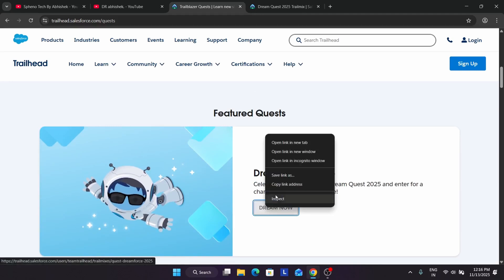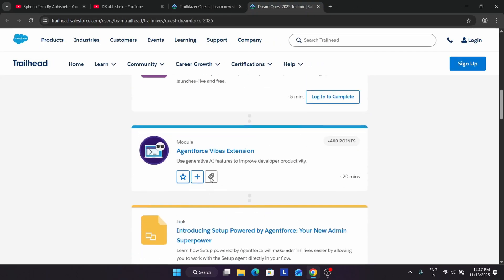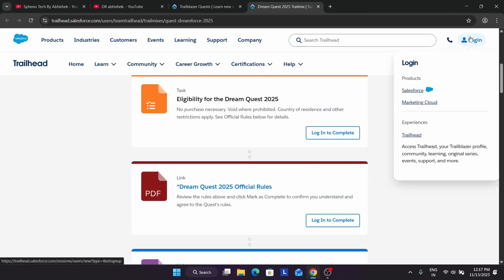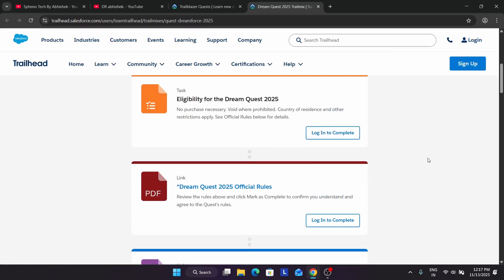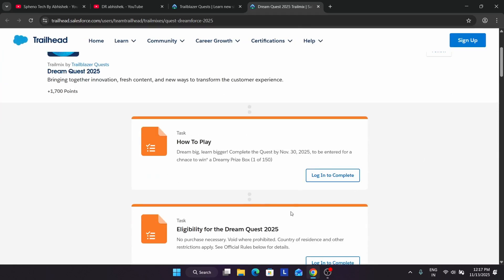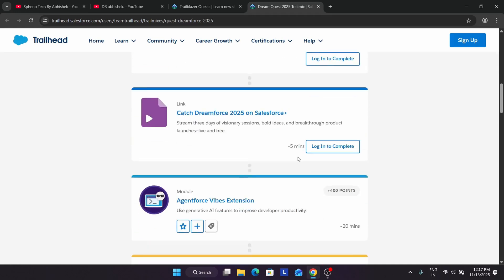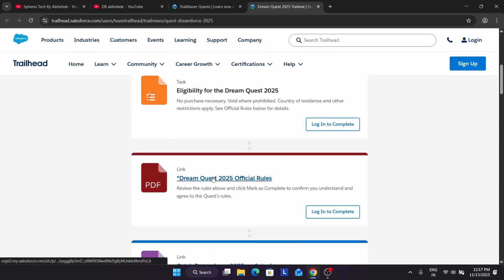When you click on it, you'll be redirected to the module page. Here you can see multiple quests. You have to simply sign up or log in if you are participating for the first time — it's very easy. You can sign up with Google directly for authentication, then come over here and click on Mark as Complete.